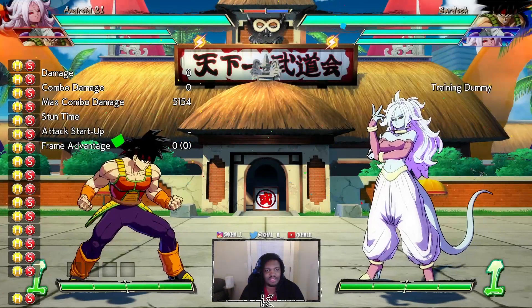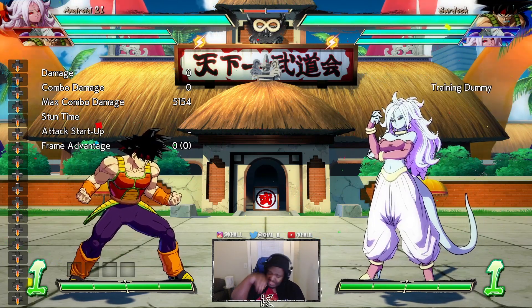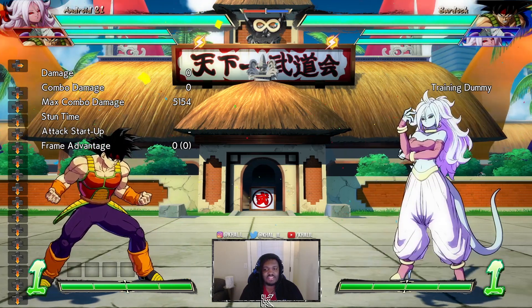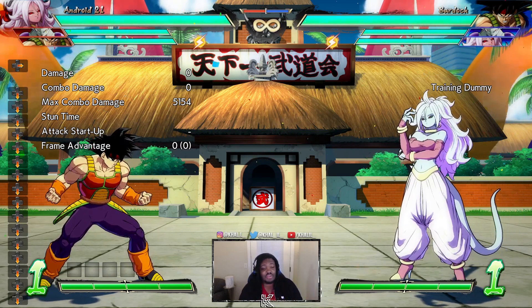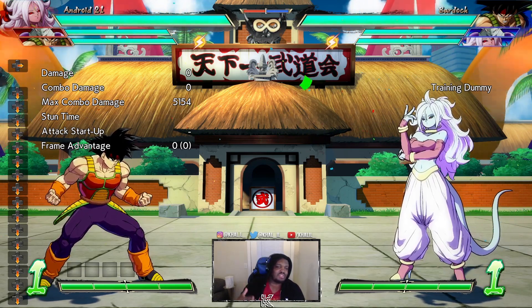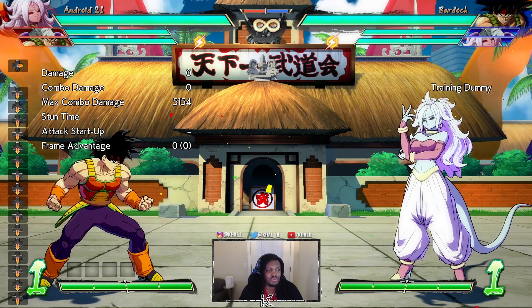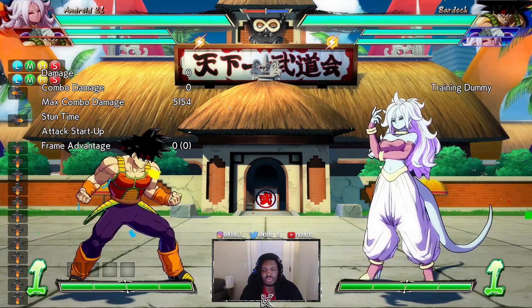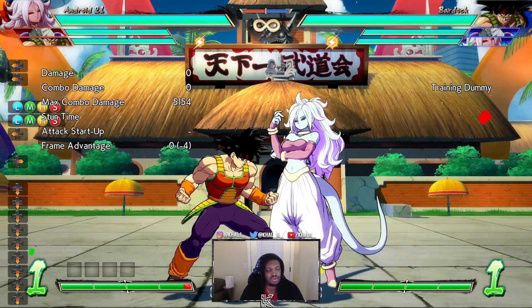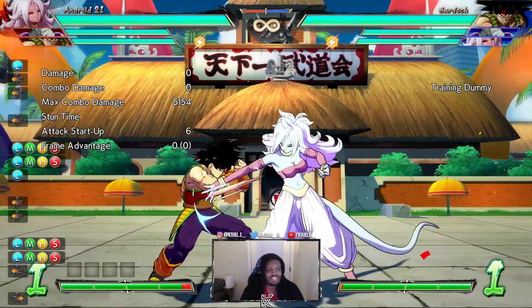Welcome back to the second part of today's primer series. We're going to talk about what to do when in sparking with Android 21. This is really important because 21 is a large character that lacks in the defense department — she has no real reversals outside of level 3, and her steals are inconsistent for defensive situations. Using your sparking is going to be really important for the character, and one of the strengths of sparking is that not only is it a get-off-me, but you can turn it into very strong offensive options afterwards.